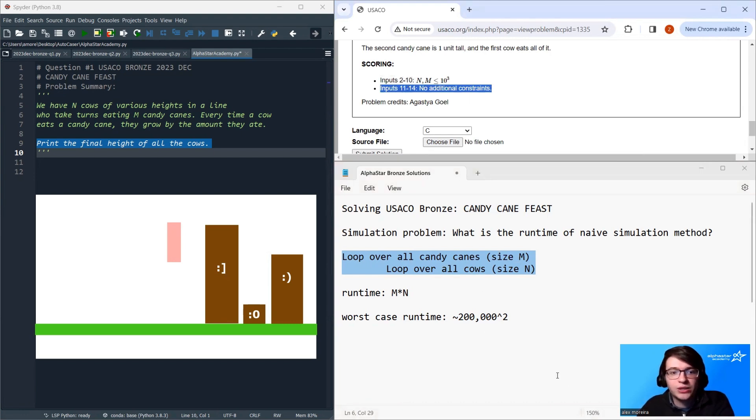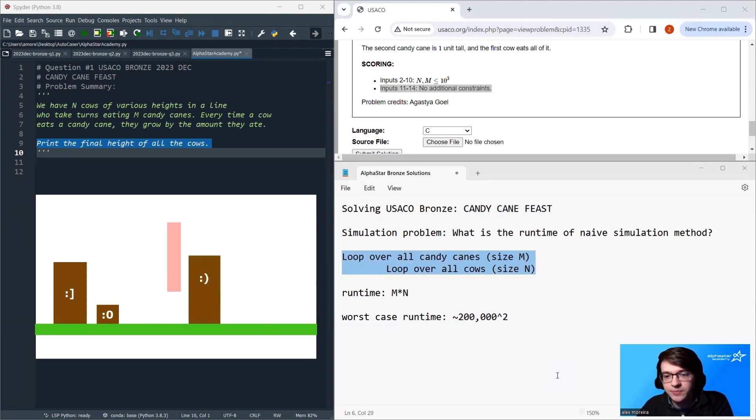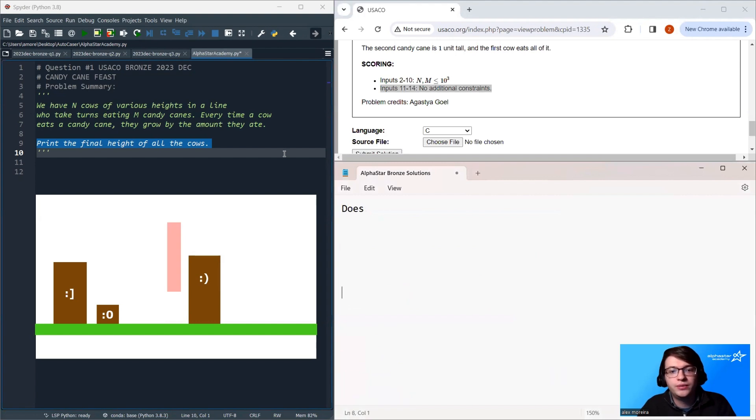One thing we can go back to is an important observation from our stop motion picture. Notice something interesting happened with cow 1: cow 1 doubled in size. So cow 1 ate as much of the candy cane as it could and then doubled in size. The question is: does cow 1 always double in size? If cow 1 always doubles in size, then this is something we could potentially exploit in our algorithm.